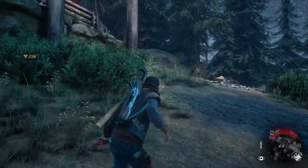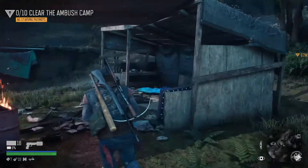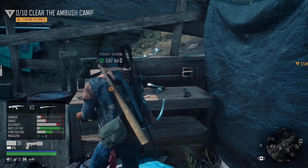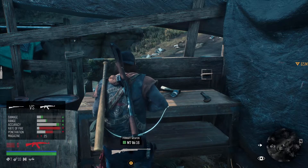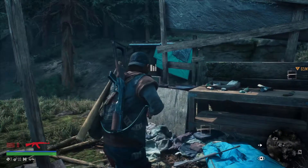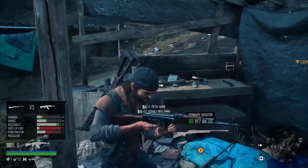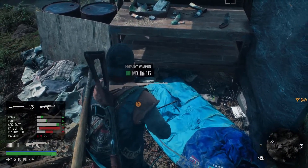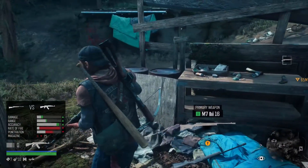What's around here? A primary weapon — rate of fire versus that. Definitely would like to change that. A sawn-off, and some ammunition. I wonder if that's how we get different weapons. I can see me wasting a lot of bullets here.